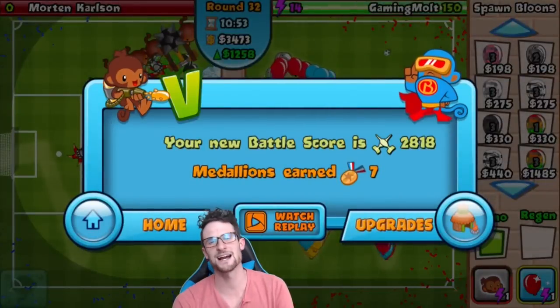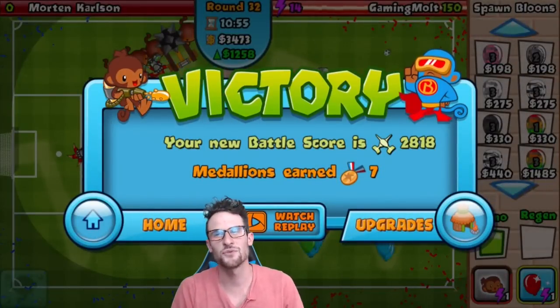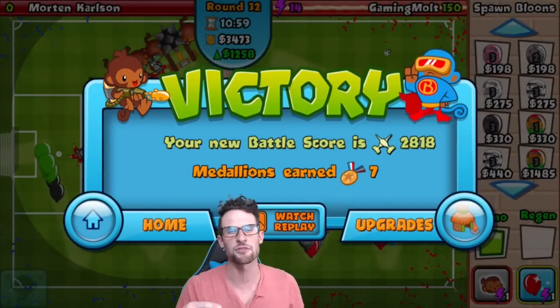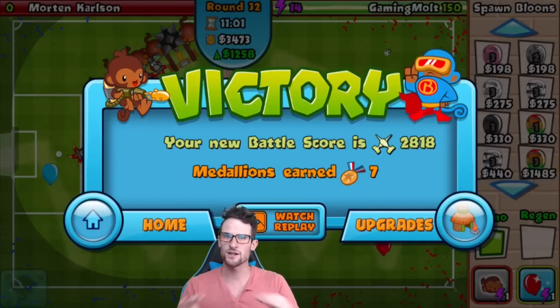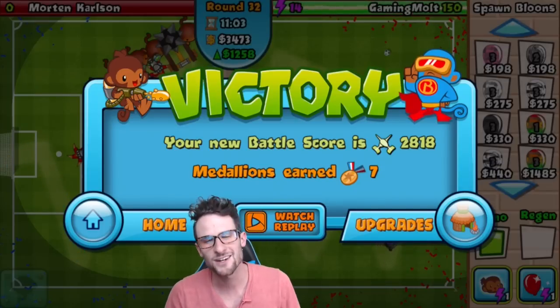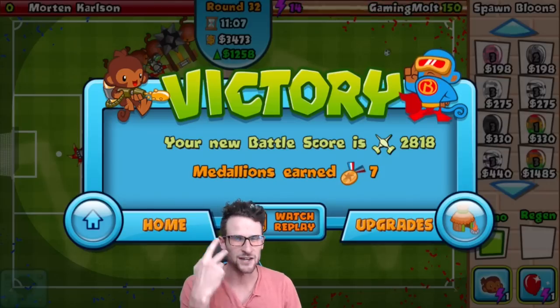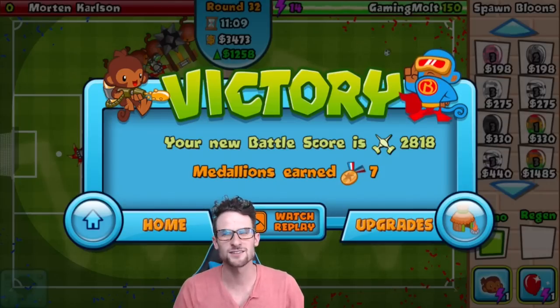Oh no, oh no — hold it off! Did we win? We won! We got him guys — look at that! We defeated him with eco, we still have 150 lives left, and that guy had three banana farms. All we used was eco — we ended at 1258 eco. We used ninjas, one engineer, and wizards.